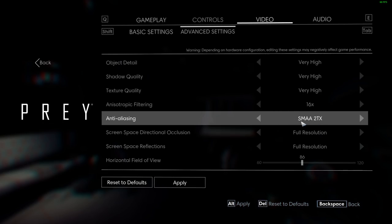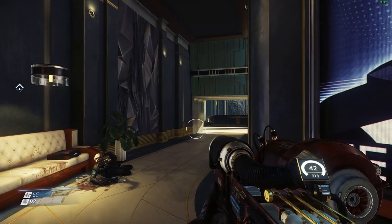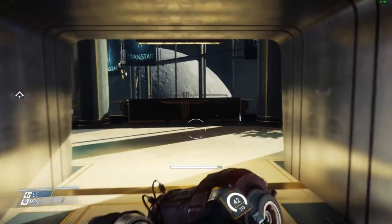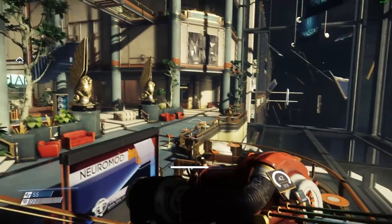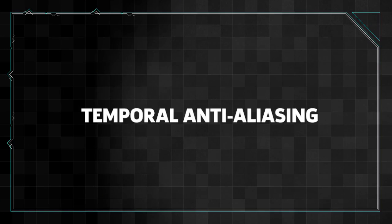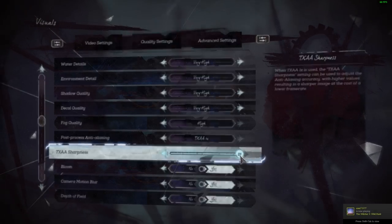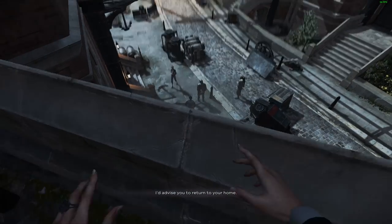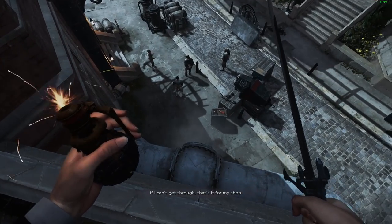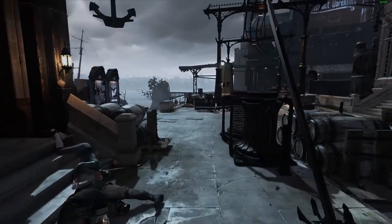SMAA, or Subpixel Morphological Anti-Aliasing, strikes a balance between FXAA and MSAA in both performance demand and image quality. It applies a filter like FXAA with a little less blur, but still targets edges to create color averages like MSAA. Temporal Anti-Aliasing, or TXAA, is similar to MSAA but a bit more efficient. TXAA uses previous frame data to create color samples in the current frame, and it also uses temporal filtering for additional smoothness, helping reduce flickering or shimmering of objects in motion.